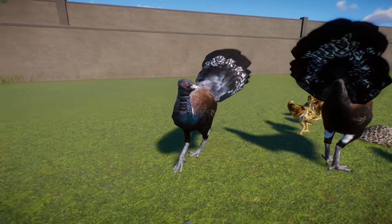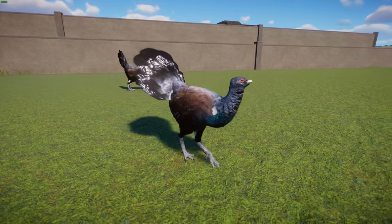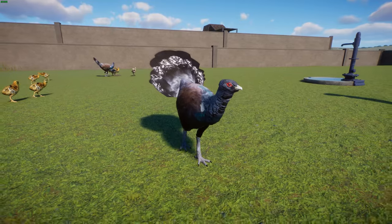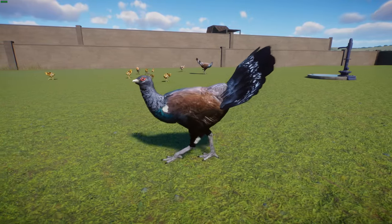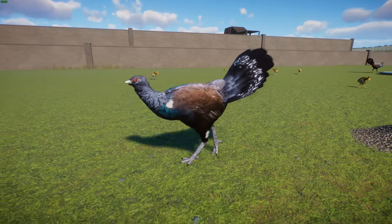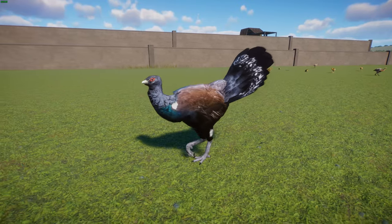They're considered Least Concern overall, though some regional extinctions have occurred. They are not very elegant flyers, so they tend to walk around and graze. Spring territories for these guys can be about 25 hectares per bird, and they don't occur in high densities. An adult cock's territory can be up to 50 to 60 hectares in proper habitat, while hen territories are usually around 40 hectares. Annual ranges can extend several kilometers, and storms or heavy rainfall can force birds to move altitudes.